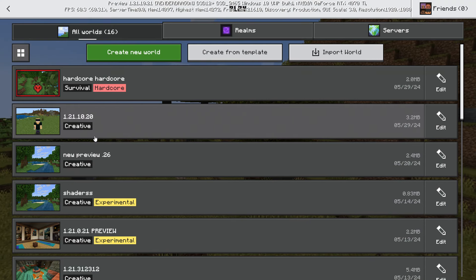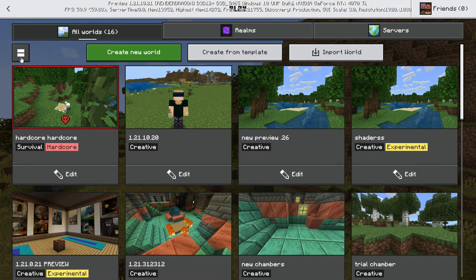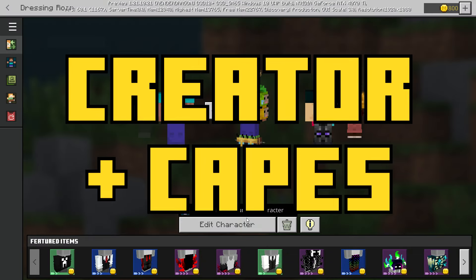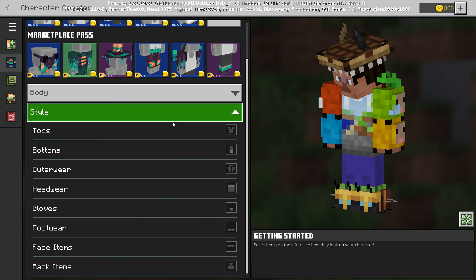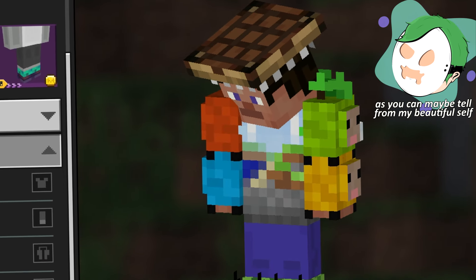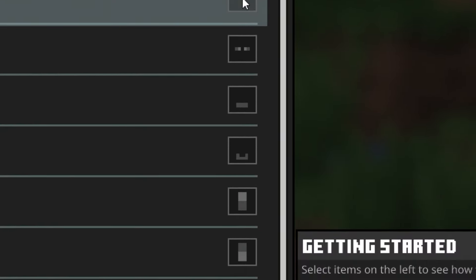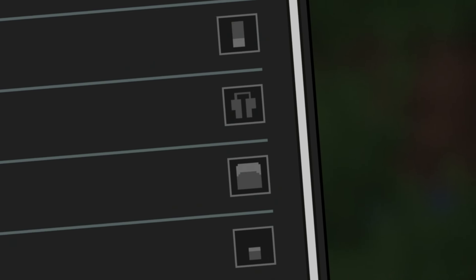That hardcore world screen looks clean in the menu list. Flipping over to the grid style, it's kind of the same aesthetic - that's such a cool way to distinguish the world. Inside the character creator we have renamed areas. I'm decently familiar with the character creator but I don't really know what's renamed - however those icons are absolutely different, and these icons too, I don't remember those before.